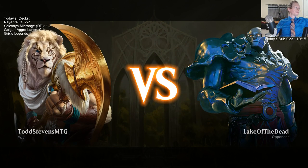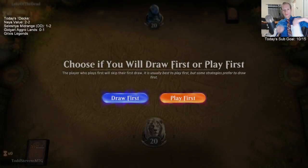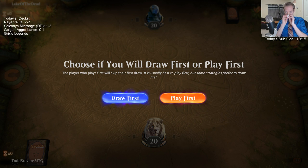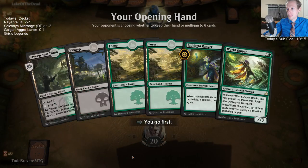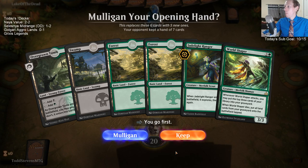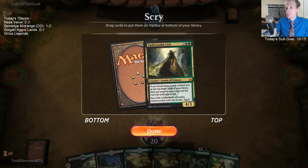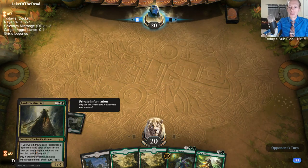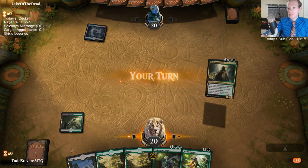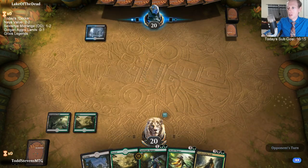Maybe Gaia's Blessing? Vine Broker is not bad — Vine Broker could certainly help. We want to mill all of our lands — we don't really want to mill our spells. Every land, we want to mill it. Which is why Underrealm Lich is so good — it lets us choose what card we want and what two cards to put in the graveyard.